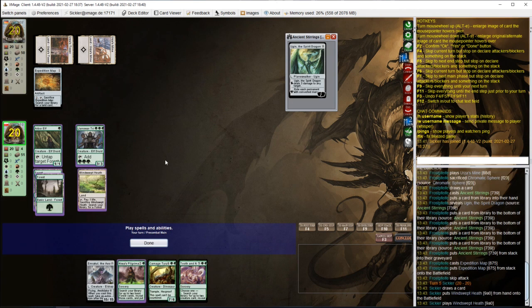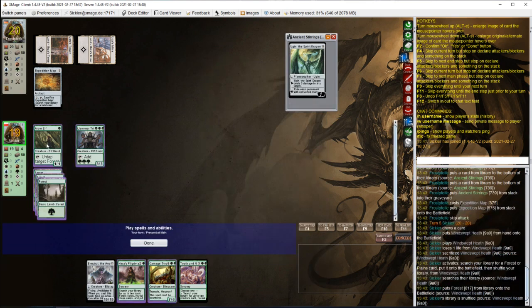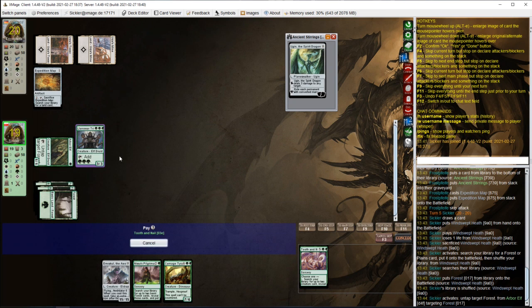I don't have enough mana for Panglacial Worm because that's 5, 6. So let's just fetch. If I fetch I have 6, 7, 8, 9 — wait, I have 7 mana exactly. So I can put both Emrakul and Carnage Tyrant on the battlefield. Let's grab a forest, make 7 mana, and use Tooth and Nail with only one mode to put 2 creatures onto the battlefield.